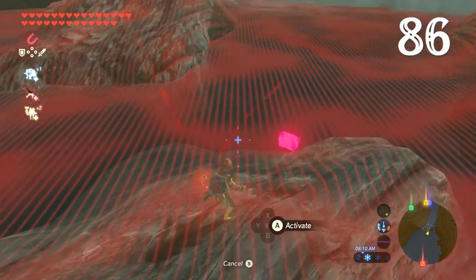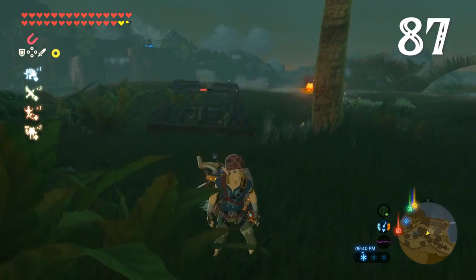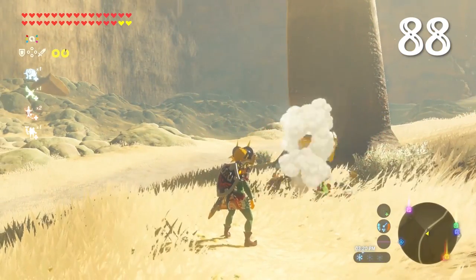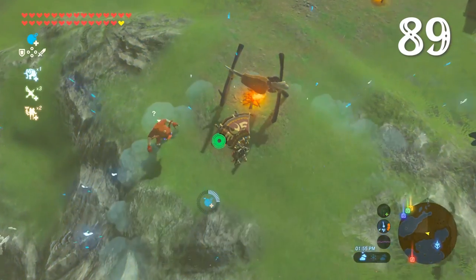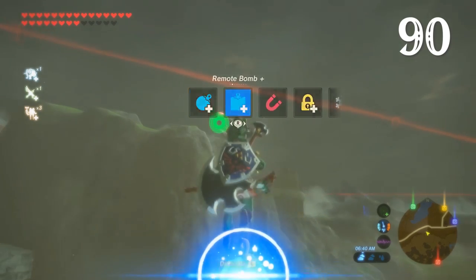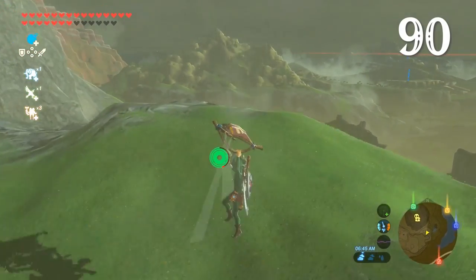Magnesis is invaluable for spotting treasure chests in bodies of water and other places. Magnesis can be used to drop heavy stuff on enemies, and also to just bash things into them. The amiibo rune can be used to hit Yiga assassins with treasure chests. Remote bombs can be dropped and detonated while paragliding. And if you drop and detonate them just so, you'll send Link flying — this technique is called the bomb impact launch, and it massively changes the way you can move around Hyrule.